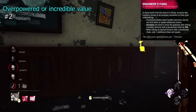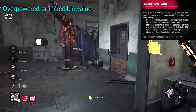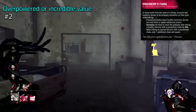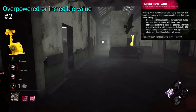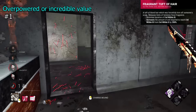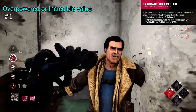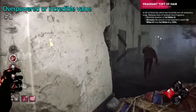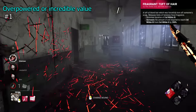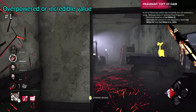Engineer's Fang I would classify as OP — as Cenobite it lets you damage people with chainshots, with the drawback that if they're injured it only binds them with two chains instead of three. Barely a drawback for the power it provides, and it can allow you to play very aggressively. Fragrant Tuft of Hair is one of the best addons in the game, particularly as it's on Myers — it allows infinite tier 3 or instadowns. The only drawback is it takes 200% longer to reach tier 3, but once you've reached it, the game is pretty much yours with instadowns, long lunges, and faster vaults. It's a scary addon to face.